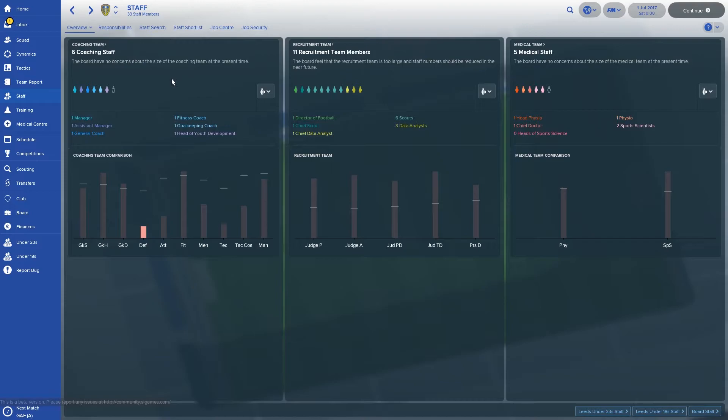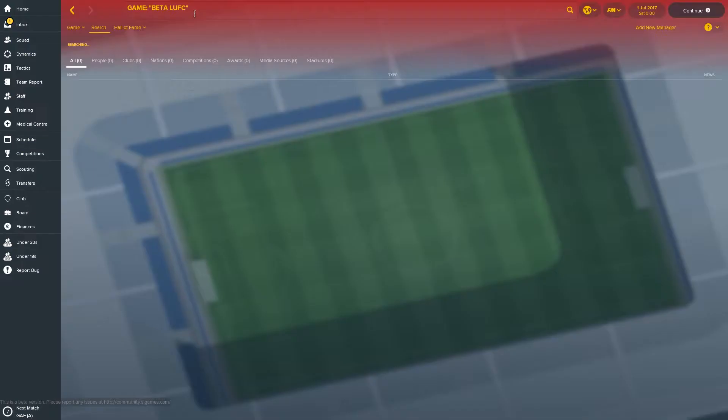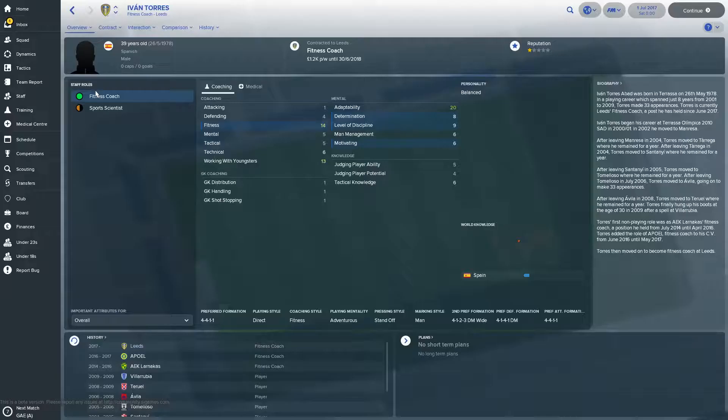I was a big fan of Pep and was hoping he would stay on as possibly manager. Have you had a look at him on here? He's got 14 tactical knowledge but look at all his other attributes — it's unreal for League One level, just disgusting. Otherwise we've got Ivan Torres the fitness coach — 14 fitness but everything else is a bit left to be desired, so he's average at best. And then Adam Underwood has 17 working with youngsters, judging player potential 16, ability 13, determination 18, motivation 14. But look at his actual coaching attributes — sevens, eights and nines. Good for recruitment, not so good for development.